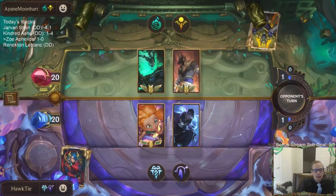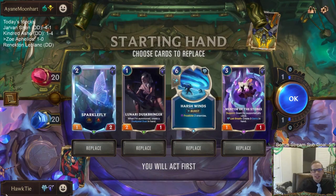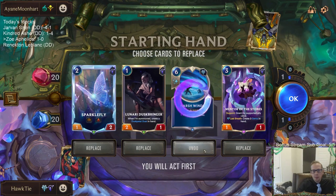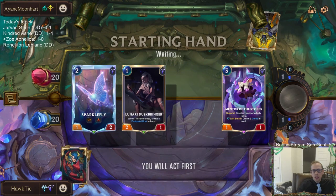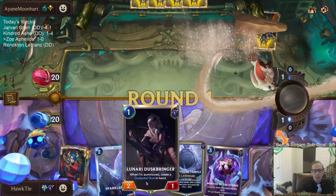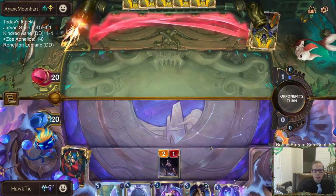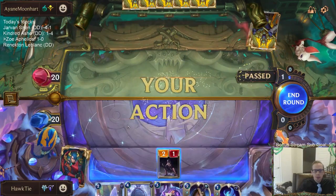Thresh Gnosis — Starlet Seer is awesome. Glad we have Starlet Seer. This is a pretty good combo. I'll mulligan that card but I kind of like the rest of this. I could see mulliganing the Duskbringer as well, but no — I'll keep it. We've got our Mentor of the Stones and Sparklefly combo, no more hiding.